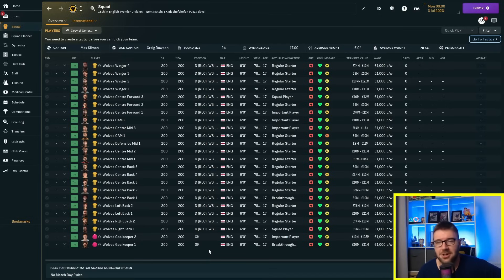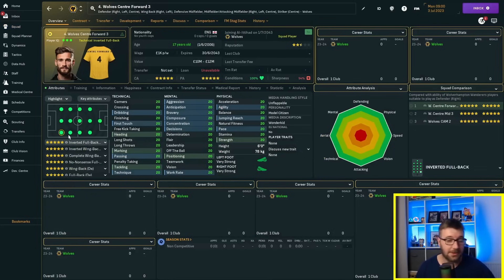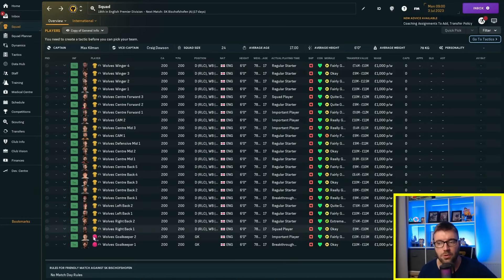A couple of things to note in terms of setup: I have made every single player able to play in every single position, because I don't know how many positions I'm going to need — I might be playing six up front. I've just made everyone play everywhere. The name 'wolf center forward three' means nothing — it's just from the database I used to set up my mid-journey squad. Here is the mid-journey squad, with faces all the way down.